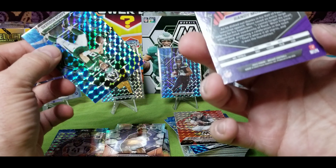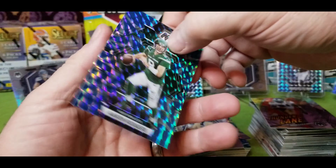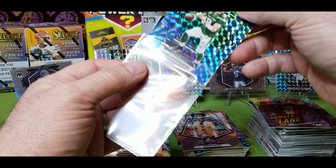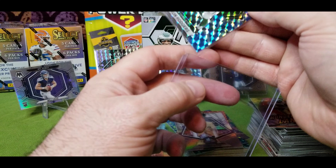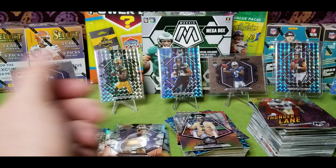Last pack. Kyle Pitts, Darren Waller, Mike Alstott, an Epic Performer Joe Burrow — I did pull this card once before — Randy Moss. Aaron — Aaron's going to my personal collection. That's a cool silver of Randy Moss.